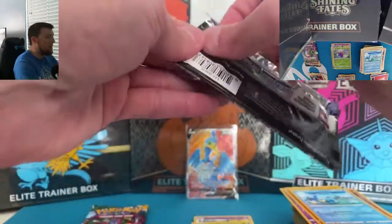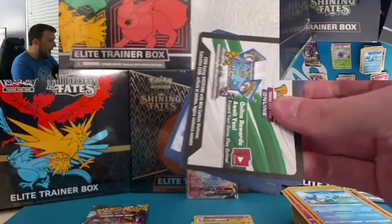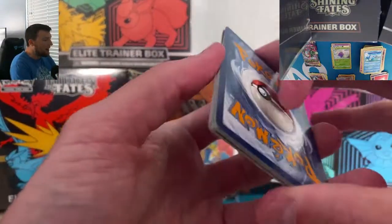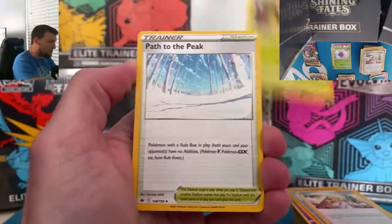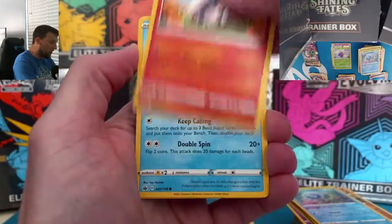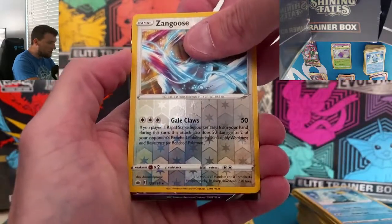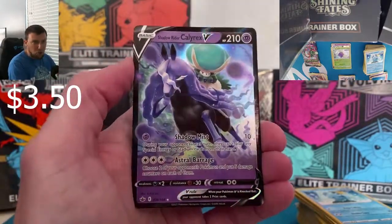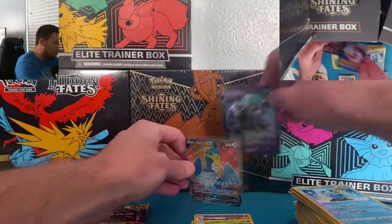Chilling Rain has been Bust City thus far — will it give us anything? We've got another white code card — we've got life in this opening! Four from the back: Psychic Energy, Path to the Peak, Weedle, Farfetch'd, Castform Rainy Form, Larvesta, Zangoose reverse rare — and a Calyrex V. Shadow Rider Calyrex V — not a bad V card to pull, honestly. To the back it goes.